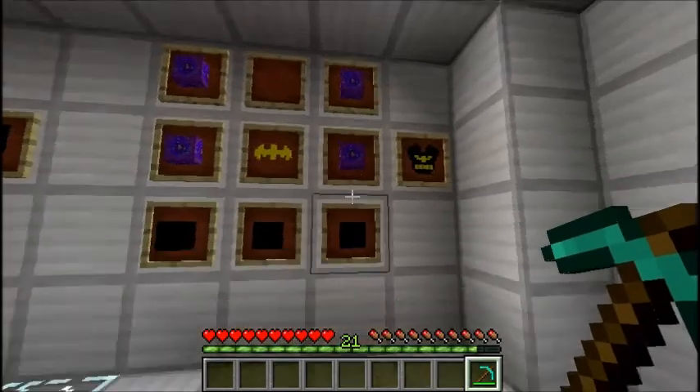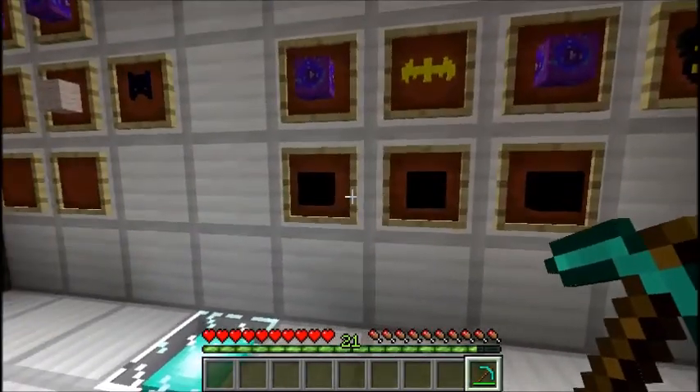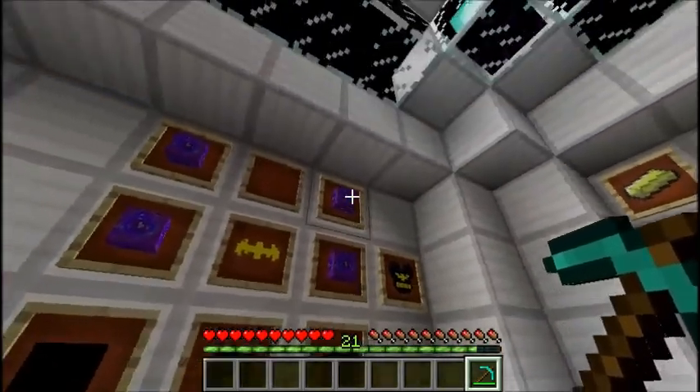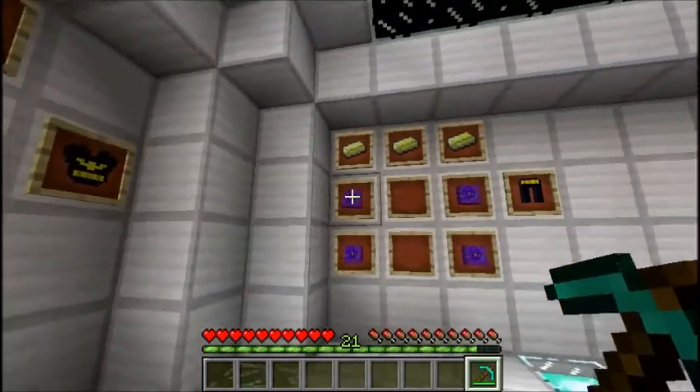Her chestplate uses three black cloth on the bottom — that might be a bit difficult to see — two purple crystal blocks on either side, and her logo in the middle. That'll give you Batgirl's chestplate.